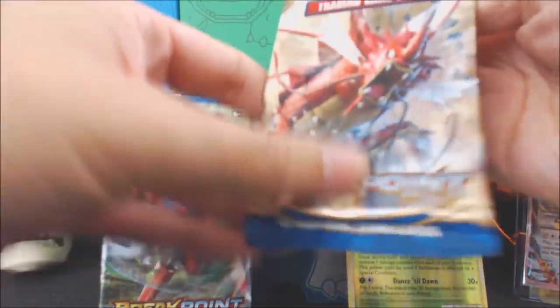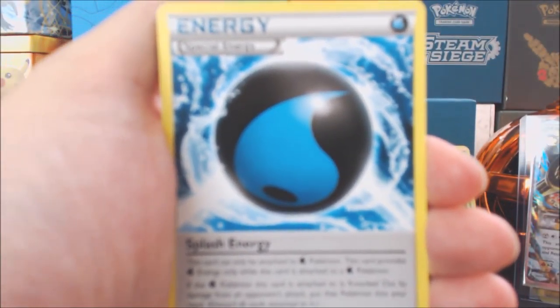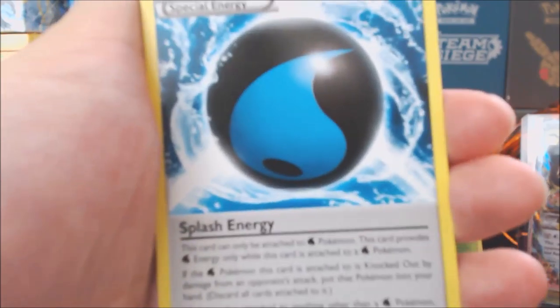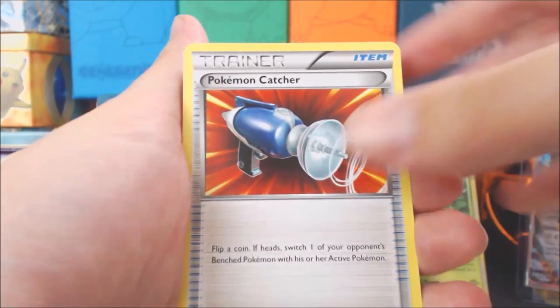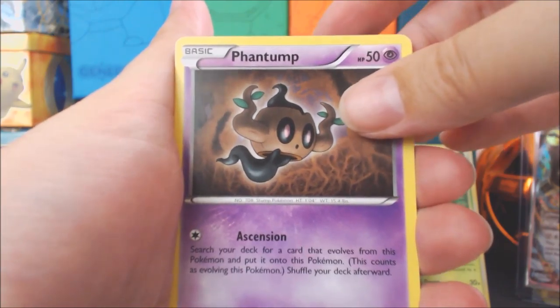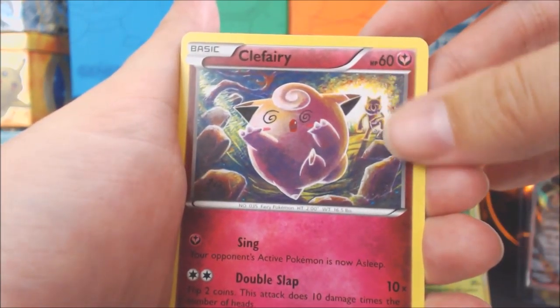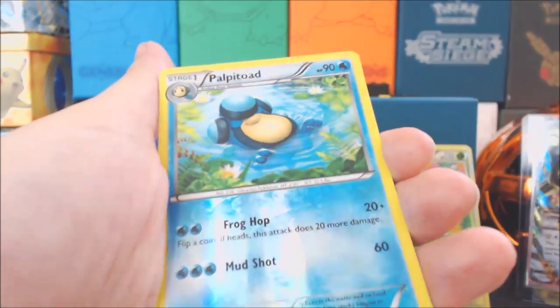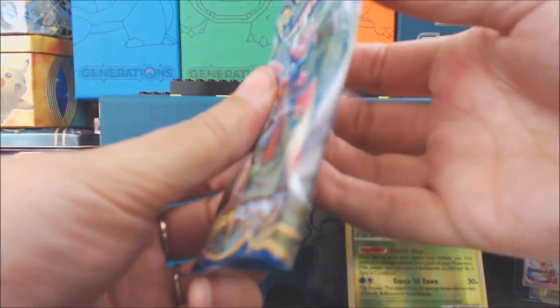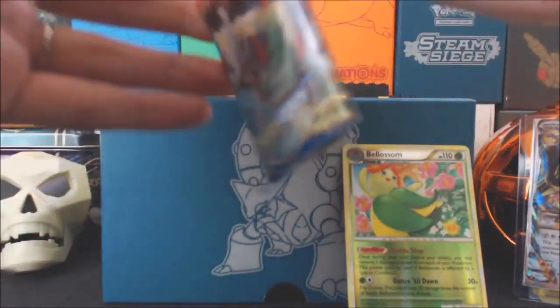Going next with the Mega Gyarados Breakpoint pack. We got a special energy card — Splash Energy. Pokemon Catcher, Hunnah's Leaf, a Glameow, Phantump, Psyduck, Clefairy, Slowpoke. I don't think we've ever gotten this set — we've never gotten any Breakpoints before. A Hitmontop and a Drapeon Non-Holo Rare. Yeah, not seeing a lot of these Pokemon before this Breakpoint set.